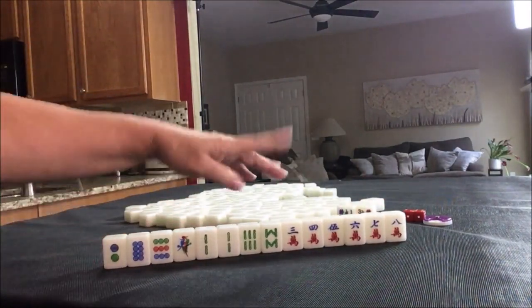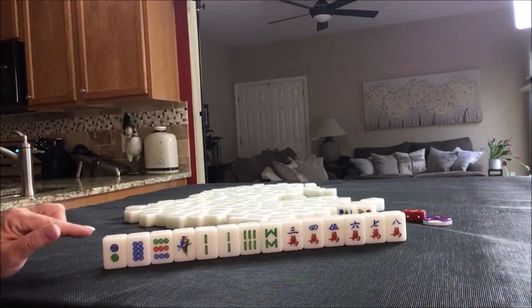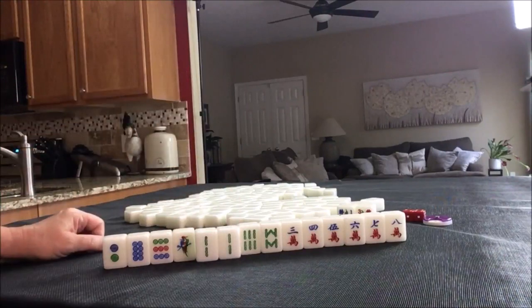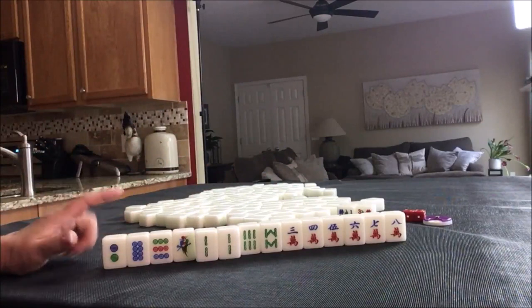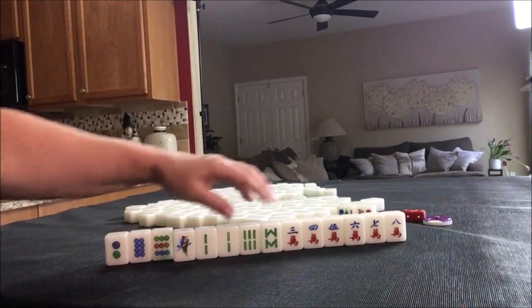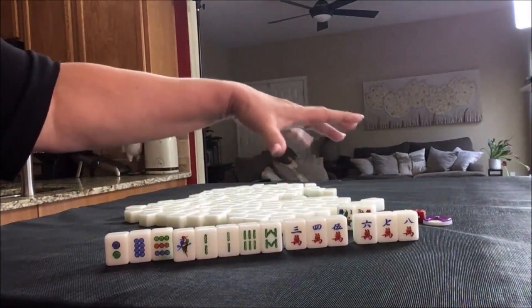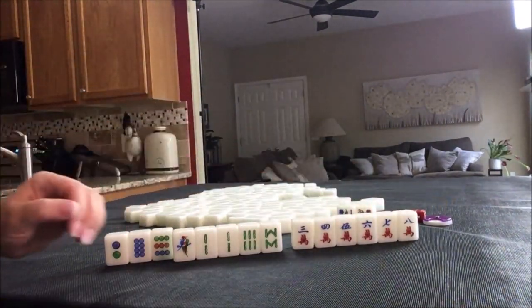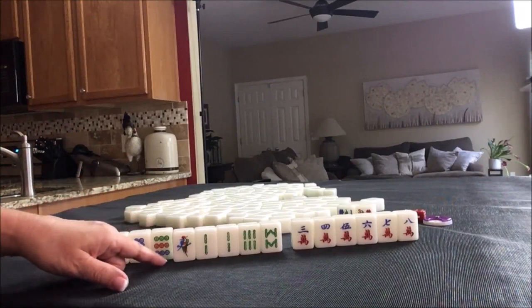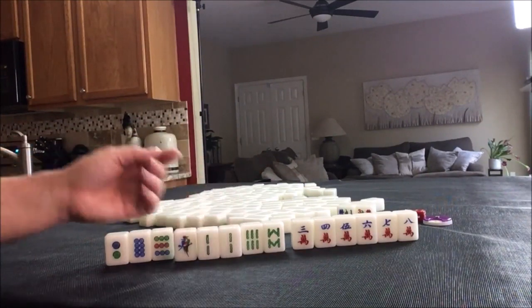For these tiles, mixed suits — this will be a bit of a challenge at a three fawn table. We have only one pair and our flower, which is one fawn. We need to come up with two more fawns somewhere. I think I would start by discarding the dots and focus on bams and cracks. We do have two chows already in hand — if we go with cracks, we could really fill in and leverage those chow tiles. So probably cracks, maybe bams, or pair up and pung — but we only have one pair, so that would be a long shot.